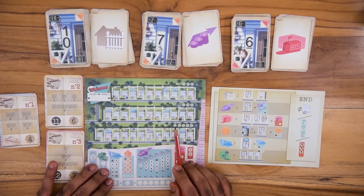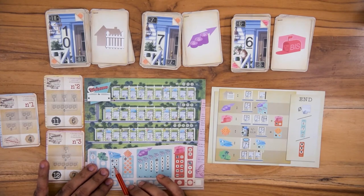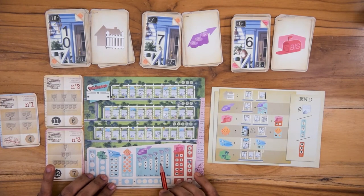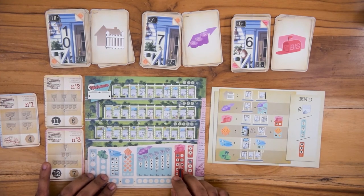The parks are scored based on the least unchecked space from each street. Similarly, the pools are also scored based on the least unchecked space in their section. The completed housing estates are scored based on their sizes according to the least unchecked value in the respective column. For example, each completed housing estate of size 4 will score 5 in this case. The players who have filled the most temp squares earn 7 points, the next set score 4 points, and the third set score 1 point each. Then you subtract the scores from the bis column and the permit refusal column.